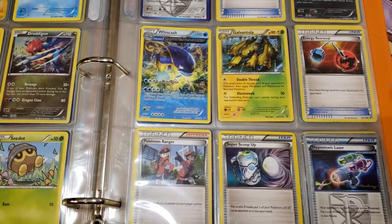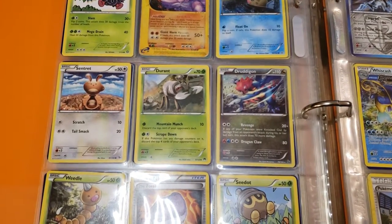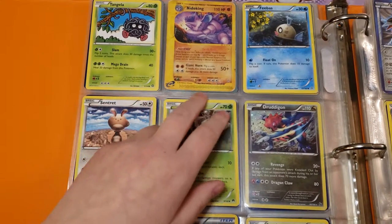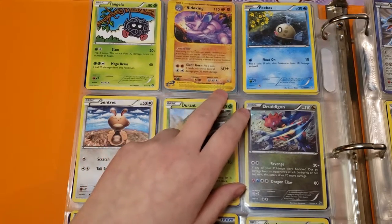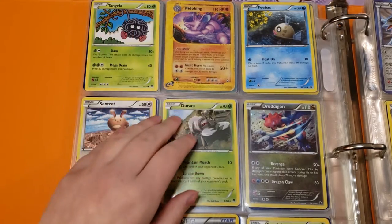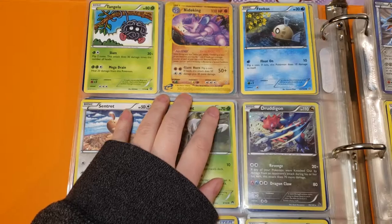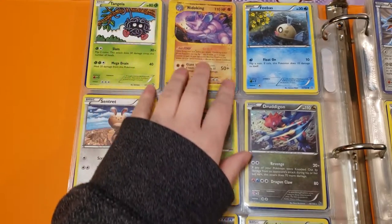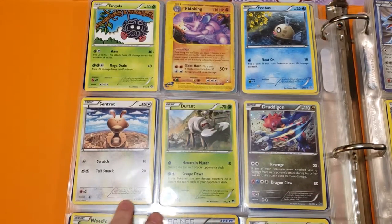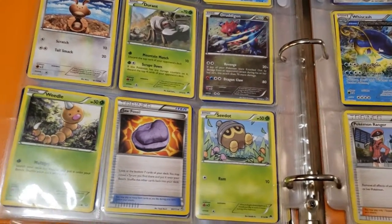We ran into another beat-up one but not quite as bad. There's a Tangela, an E-reader Nidoking — if you have an E-reader you can scan it and it does something with Ruby and Sapphire — but I have neither so it's just interesting to see in that condition. There's also a Phoebe, possibly the cutest Centroid I've ever seen, a Durant, a Dragalge, Weedle, Jaw Fossil, and Seedot.